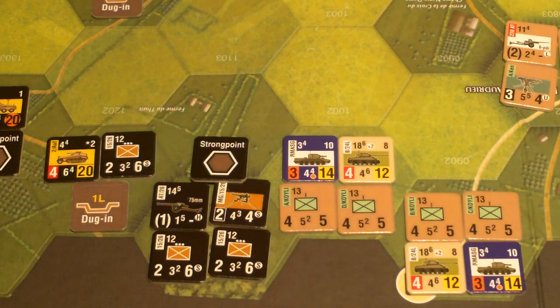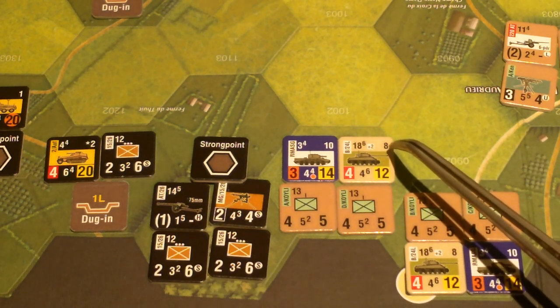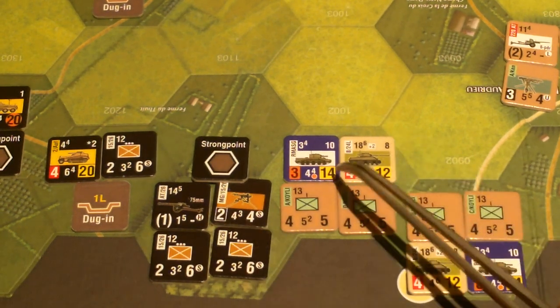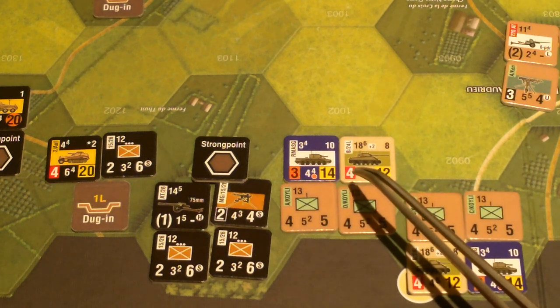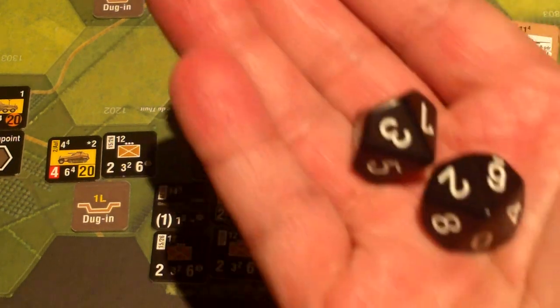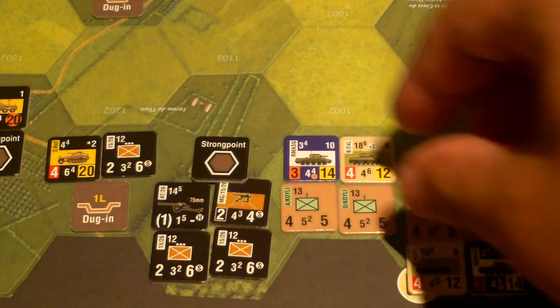So it might be better to try to take out the regular Sherman. We'll do that. An anti-tank attack: 14 minus the armor rating gives a net modifier of plus six. Subtract one for range of one, so that's plus five. Light bocage gives a minus two, bringing us to plus three. We're looking to roll 14 or more on two ten-sided dice. I got a 17 — plus three is 20. We did get a hit.